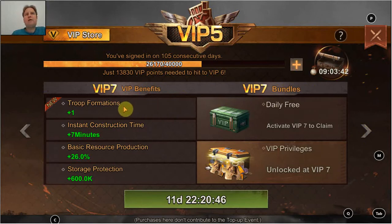At VIP 7 you get an extra troop formation — what I like to call a march preset. Currently I have two, so an extra one will always be beneficial. You may have different types of combat that you want to do, so having different slots to experiment with is always nice.